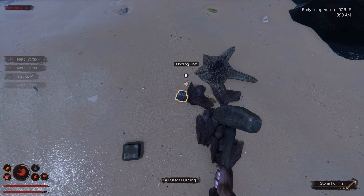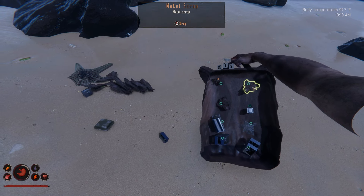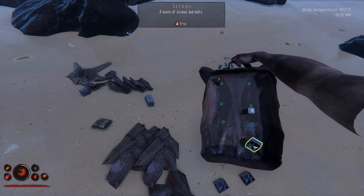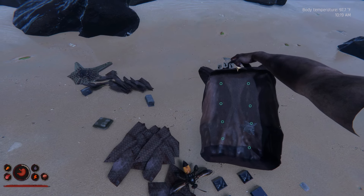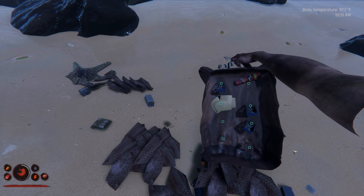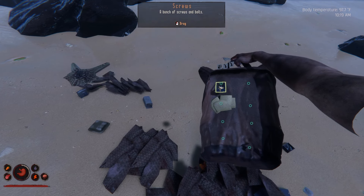Nothing that looks like springs. I don't need most of this stuff — I can't break the cooling unit or the air filter. I'm going to drop a bunch of stuff on the ground because I'm clogging my inventory with things I already have plenty of. I'll hold onto the glass. One of the things I was asking for most in this game was more hotkey slots, and the next update gave us more — I do appreciate that.